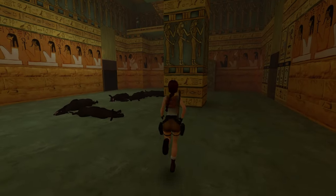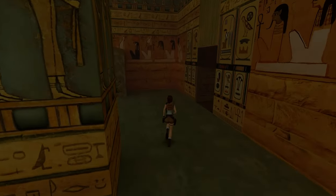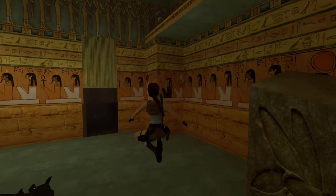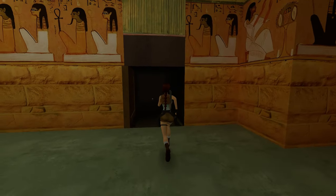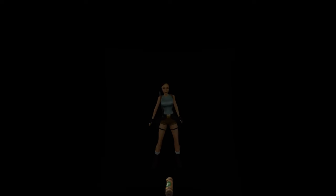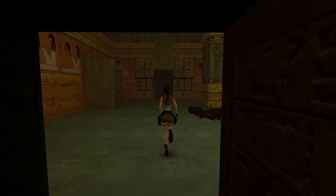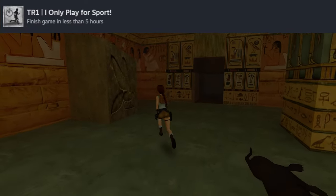Now that the danger is dealt with, we can explore the pens. These are very dark in the remastered graphics — you can shed some light by firing and seeing the flashes, or use the original graphics to actually look at the textures and admire them. A large med pack and a small med pack are our rewards. This is entirely optional content — something to keep in mind for the five-hours time trial achievement.